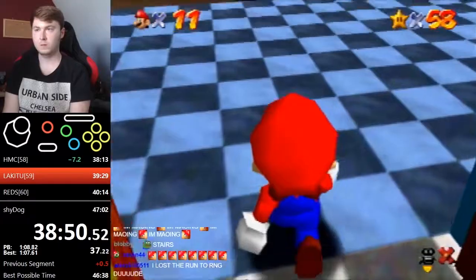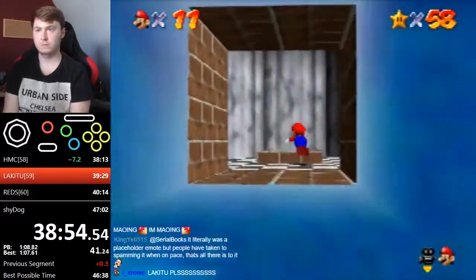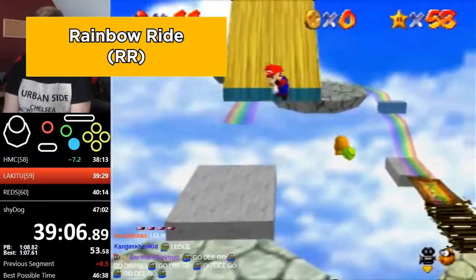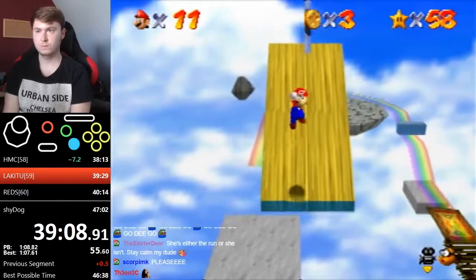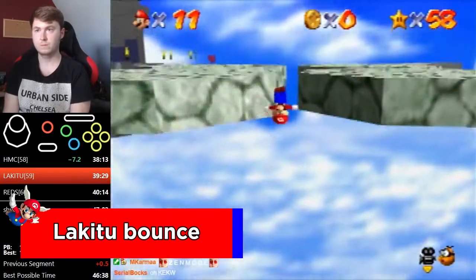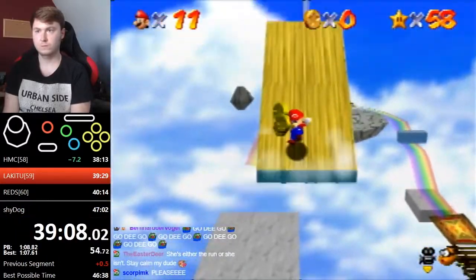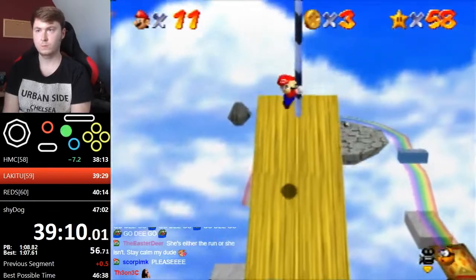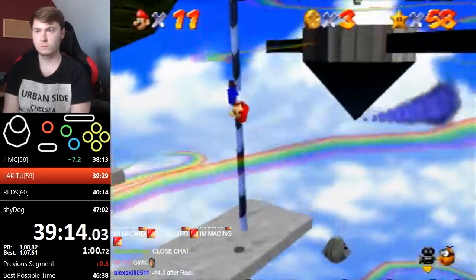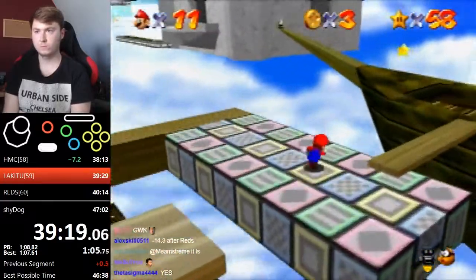Re-enter and exit to get back to the start of the castle, then unlock the 50 star door. By this point Dwhatever has 58 stars. Next stop: Rainbow Ride. For Cruiser Crossing the Rainbow, getting onto the sloped wooden plank requires a tech called Lakitu Bounce: side flip to start a triple jump, get a frame 3 or 4 wall kick, then jump off Lakitu to get on top. Once that's done, climb and wall kick the rest of the way up to the star.